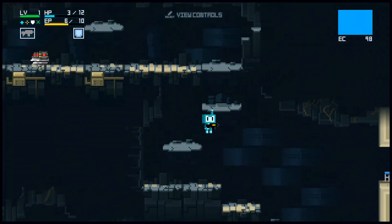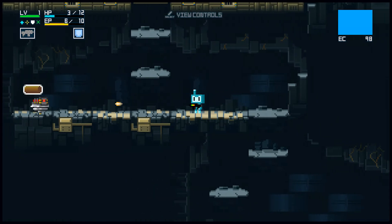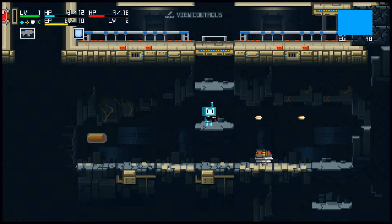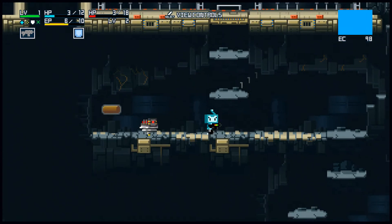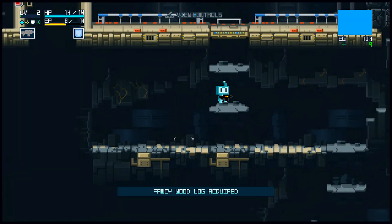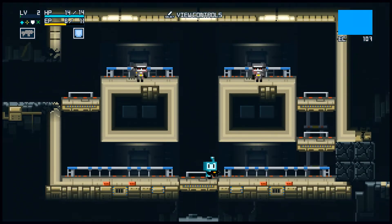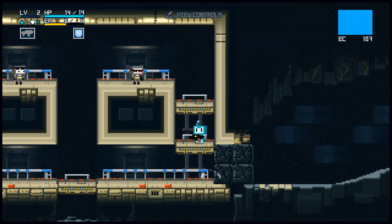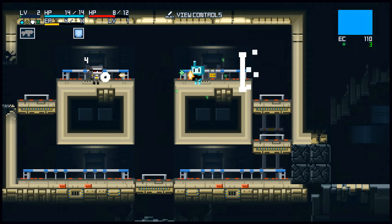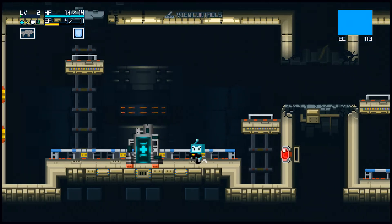We've collected more EC, or experience points, which you can see in the top right underneath the blue map. There's also a big Metroid vibe that the game comes with, as you can see even on the main menu. A fancy wood log acquired and we leveled up — in the top left we get our health back, more max health and more max EP. We're also going to do a little more damage now. Now we're doing 4 damage, which makes a big difference when they only have about 10 to 12 health.